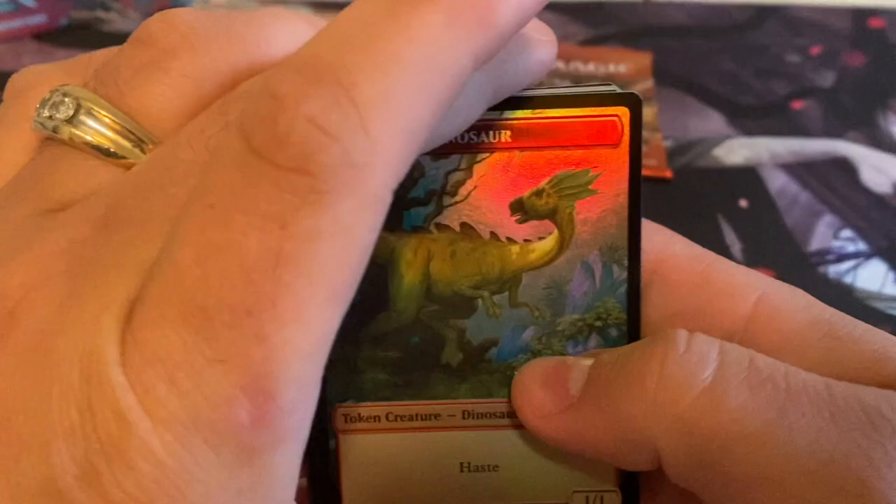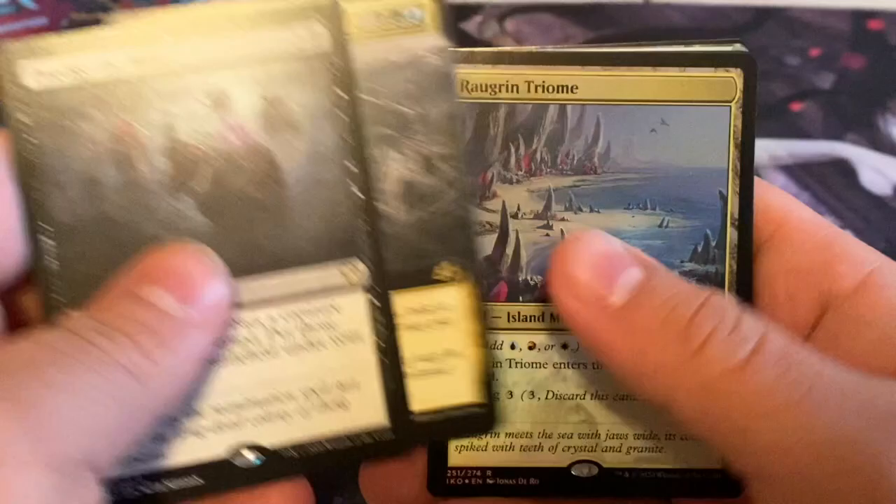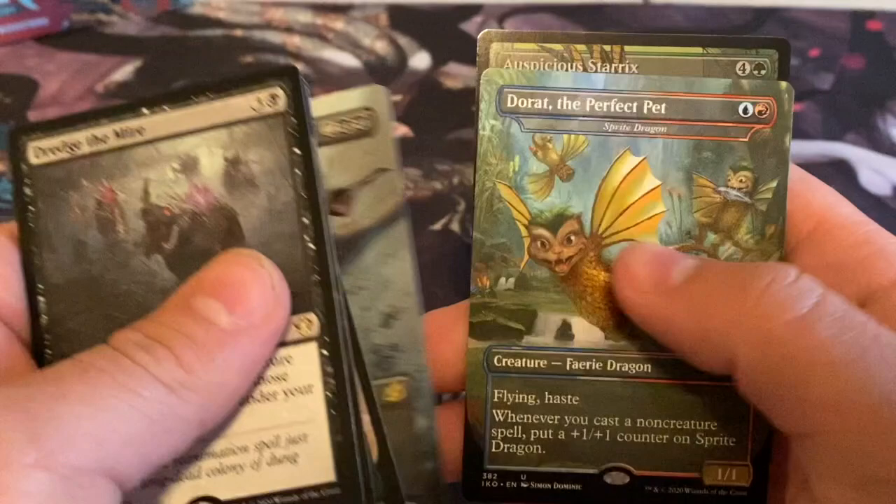Getting down to the nitty-gritty here, last two packs. Come on now, can we get a Godzilla? Let's skip right through that — Dredge of the Mire. Another raging triumph foil, and we got a Dirge Bat, the Dorat the Perfect Pet — doubtful — and the Auspicious Starrix.